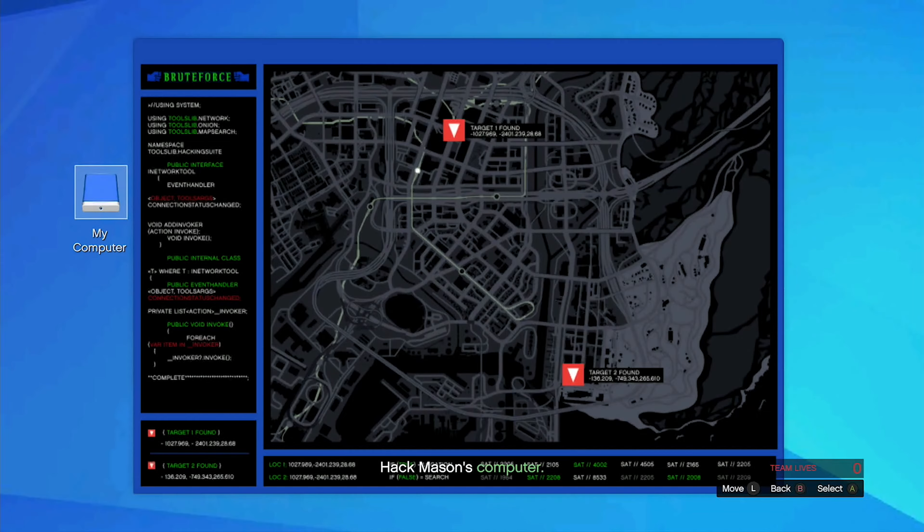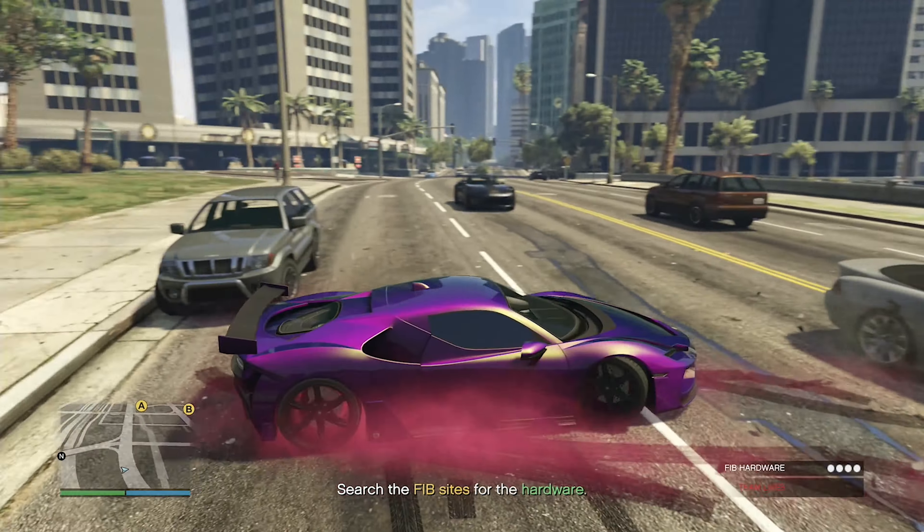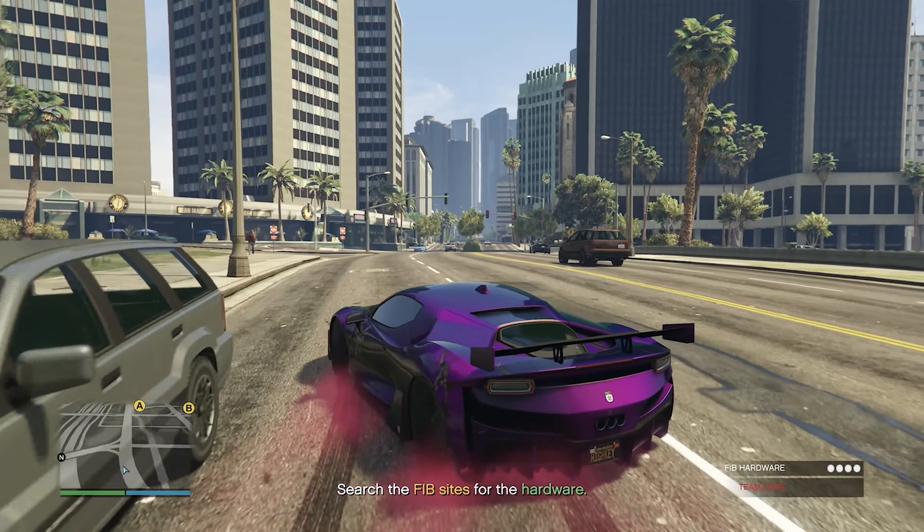We're heading to San Andreas Avenue, breaking into the apartment. There's Mason Duggan's computer — this is what we're looking for. We've now located two targets and we just need to go find them and take them out.